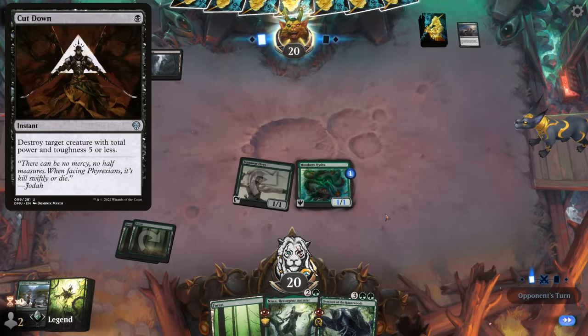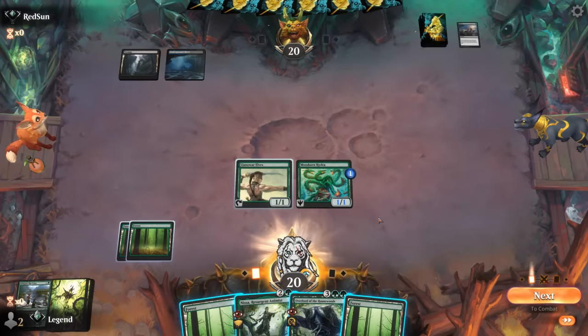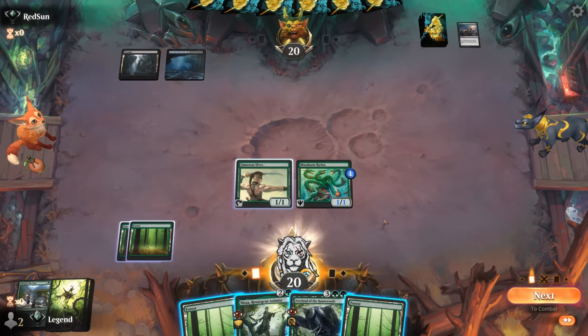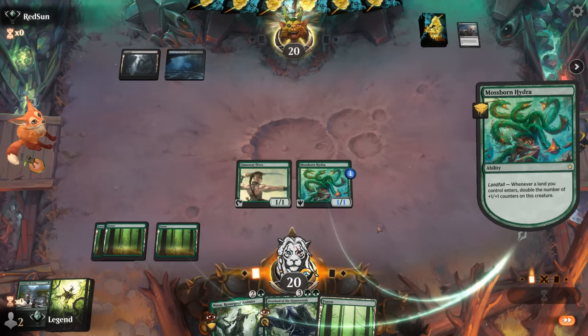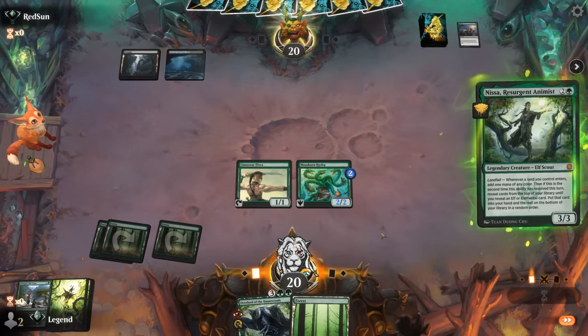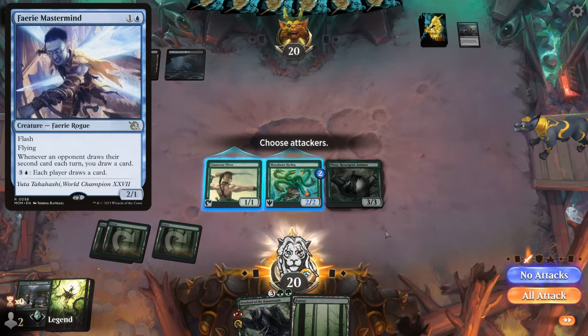If they had Cut Down they would have taken out Elves, so if they have removal for Hydra it should be a two-mana answer. I can play Nissa, play a land, enable landfall — but I wouldn't be doing anything with it, so I could also just attack with a lot of Elves now, unless our opponent has some flash creature. The Elves does help cast Overlord. I guess I'll see first if Nissa resolves. Going to attack — so yeah, Fairy Mastermind is on my mind, maybe a reason not to attack yet, because I don't want to trade the Hydra for it. And there it is.